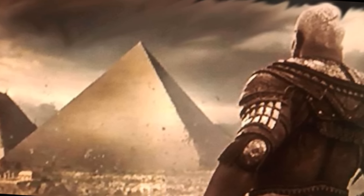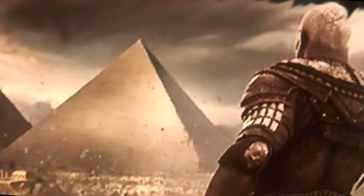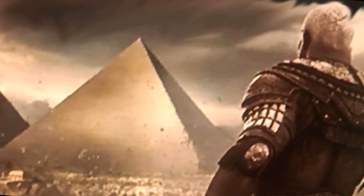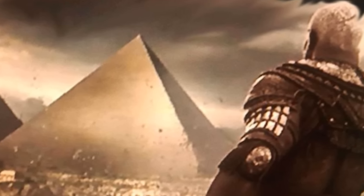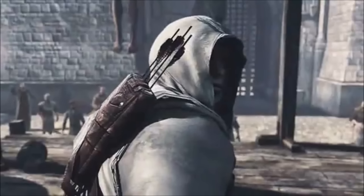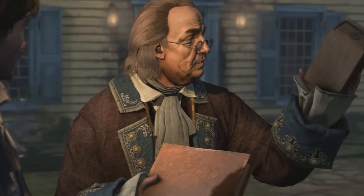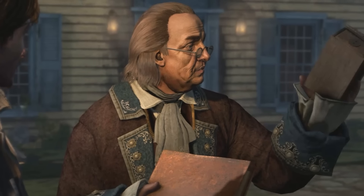There's no way it's a coincidence that Juno is essentially following what Isis did to resurrect Osiris — to resurrect her husband Aita. This could mean we'll see Egypt, because where better to learn about what happened in Egypt than Egypt itself?